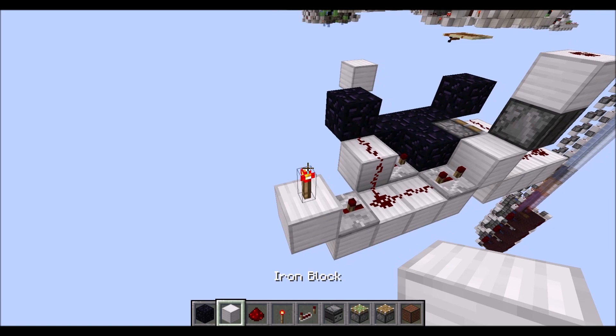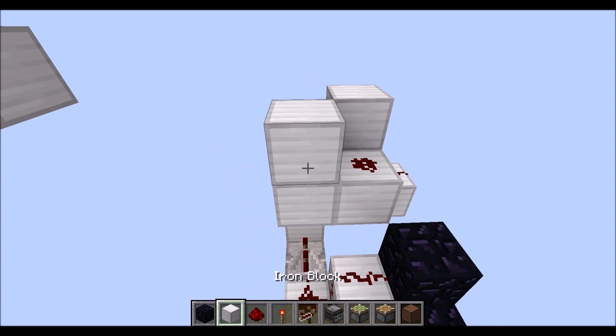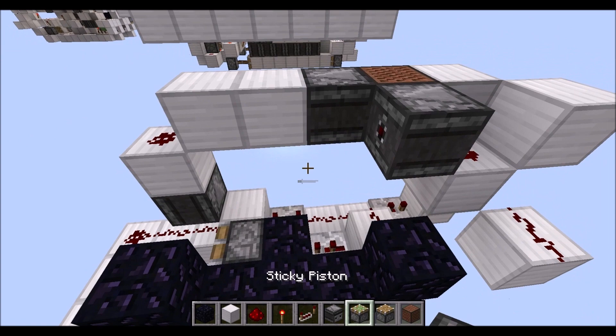Here we need a block in front of the repeater, torch on top, block on top, torch to this side, then diagonally to the torch we need a block with some redstone dust which would connect with this torch, then a block on top and to this side, redstone dust there and next to that another raised block, then a node block right there. Put down 2 observers as you can see here, then we need another 2 normal blocks there.